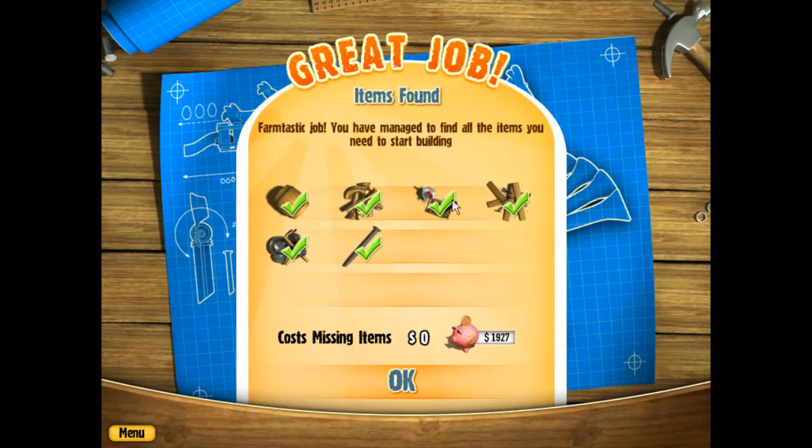So, these are the items you need. And if you don't have them and you load up this level, you cannot exit back out and it will buy them automatically. So, there's kind of a bug there. You can't quit.